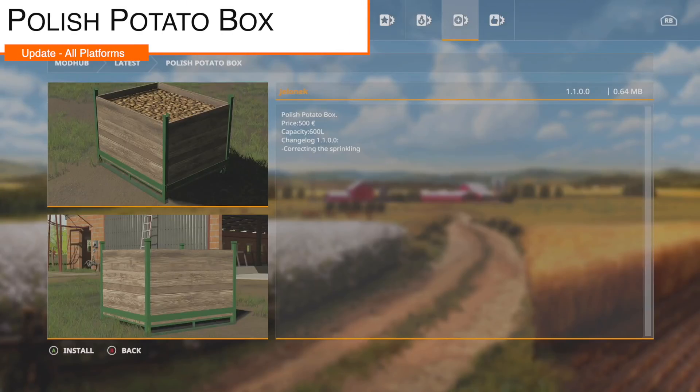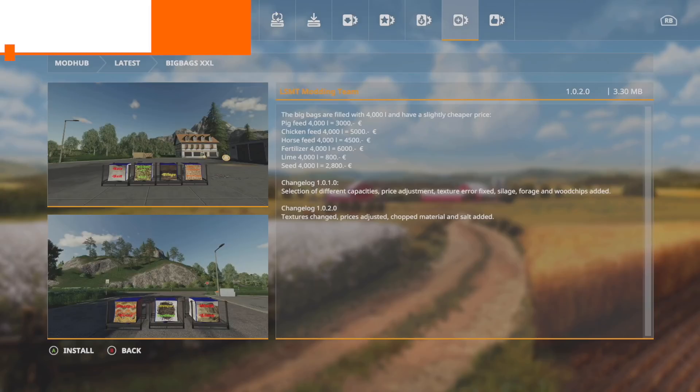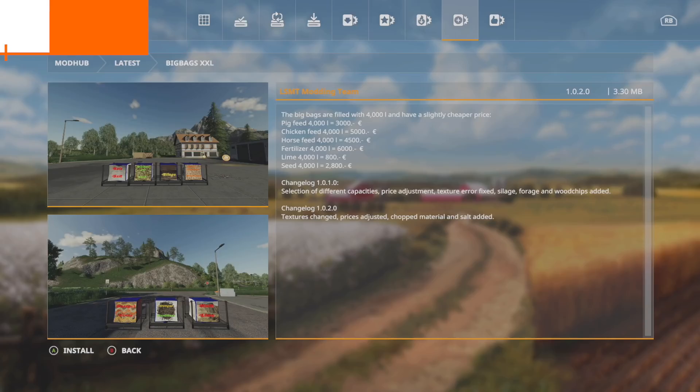Next to last update for all platforms: the Polish Potato Box, version 1.1 — corrected the sprinkling. And your last mod update, the 17 Later, version 1.0.2: textures changed, prices adjusted, and chopped material and salt have been added.